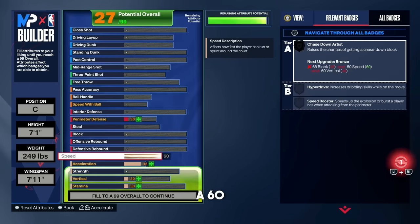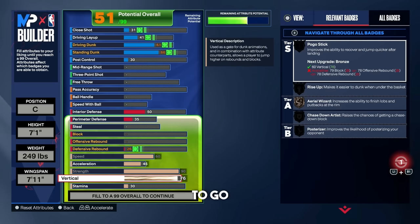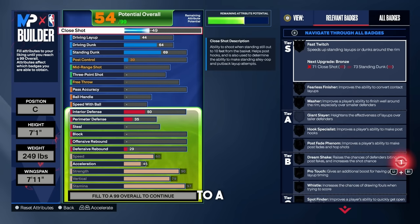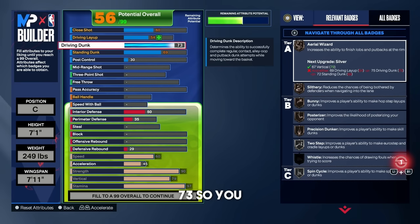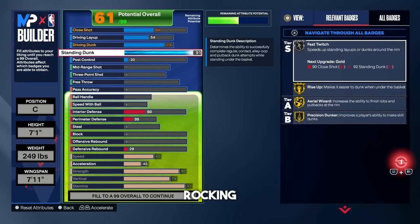For the second build — speed max it out at 60, acceleration leave at 45, strength all the way up to 90, so you get that gold Brick Wall and gold Immovable Enforcer just like the first build. For vertical, max this one out to 79. For stamina, put that up to 97. Close shot at 60, driving layup at 53, driving dunk at 73 — you get bronze Posterizer and the Dwight Howard dunk animations. For standing dunk, we're not going 96 on this one; we're rocking with 92. At 92 we don't get Hall of Fame Precision Dunker, but we still get it on gold — we're rocking gold Precision Dunker and gold Posterizer on this build.